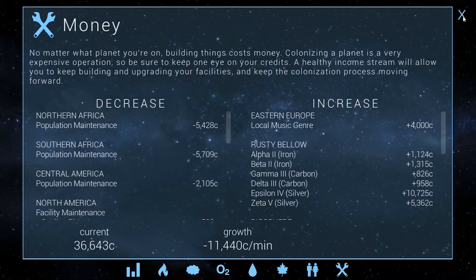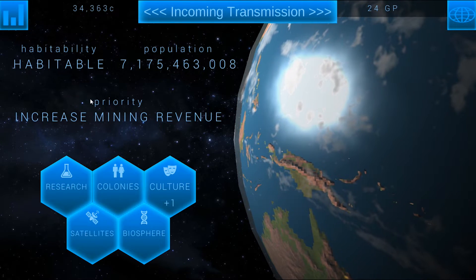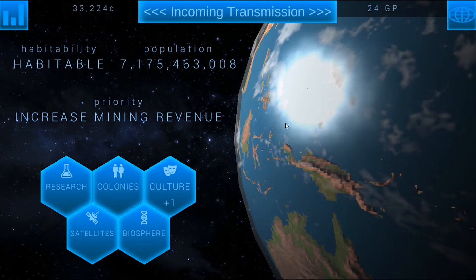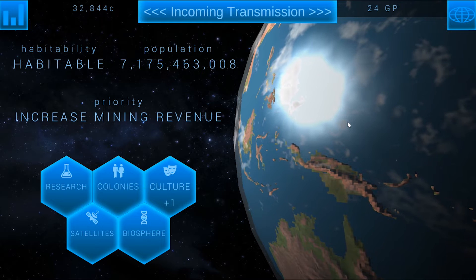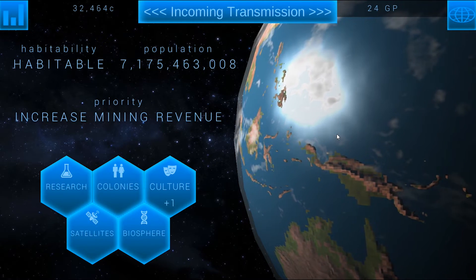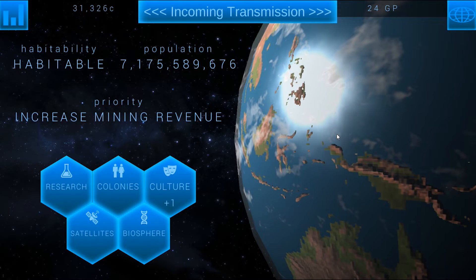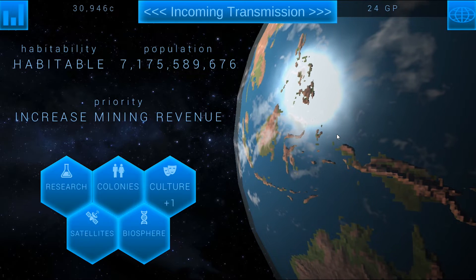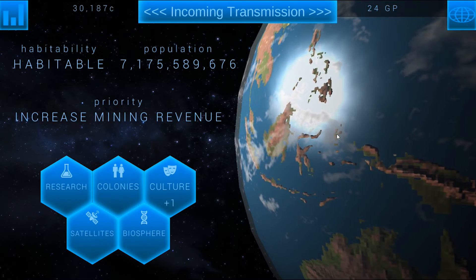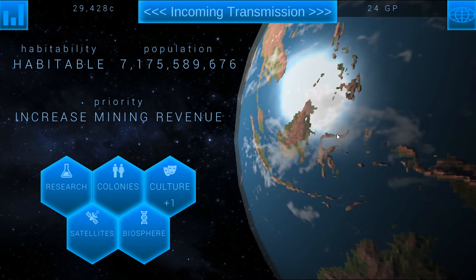Genesis points definitely make it a little bit easier. These are Genesis points you actually start with — if you didn't know this, I didn't mention it in the last episode: when you play as Earth, you automatically start with 20 Genesis points. They give you 20 Genesis points to play Earth because you cannot play Earth without spending Genesis points. You will run out of money too quickly. You have to spend your Genesis points — how you spend them is the deciding factor on whether you beat Earth in the game.